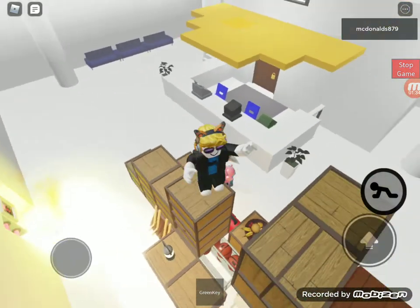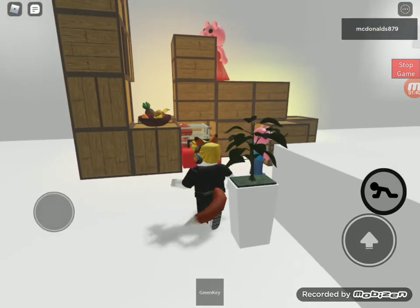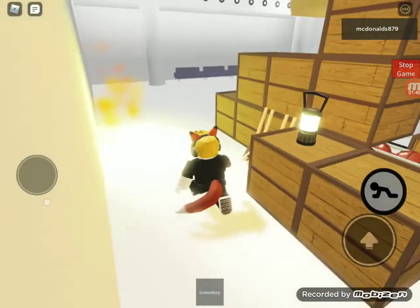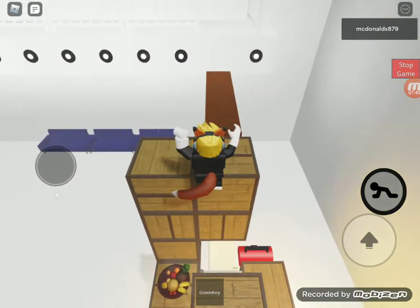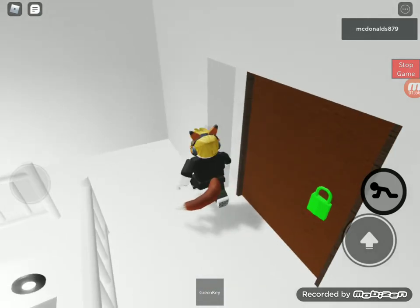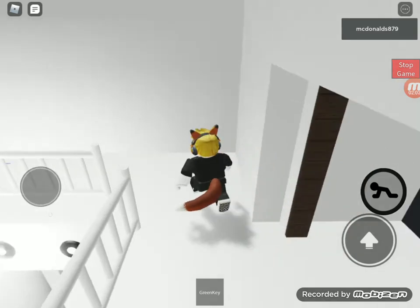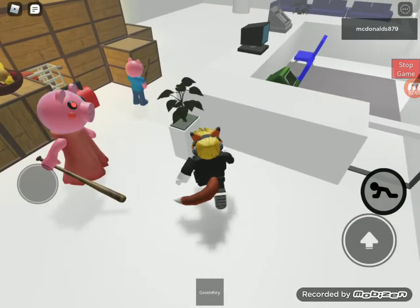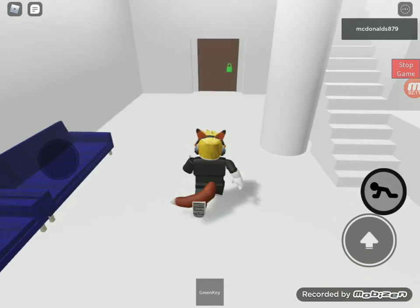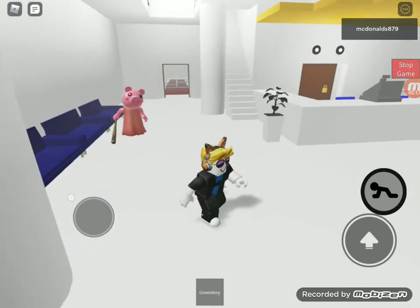Grab this key, that would be nice. Nope, piggy's just lagging. Piggy just got shaloobed. Unlock the door. There's the purple key I need — oh wait, I legit just like kissed piggy, how did I not get hit? So I've unlocked the hallway.